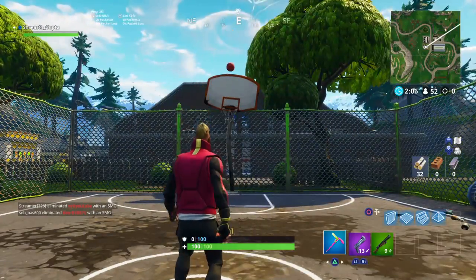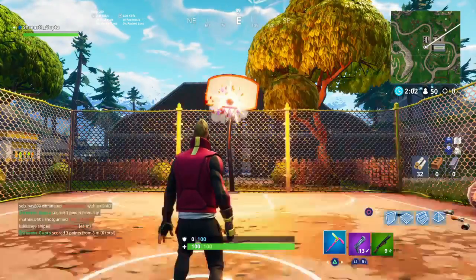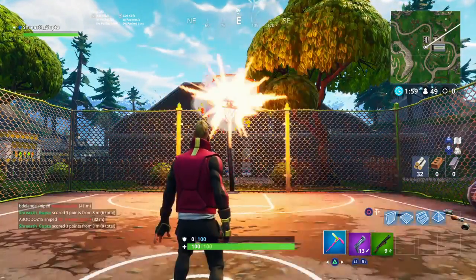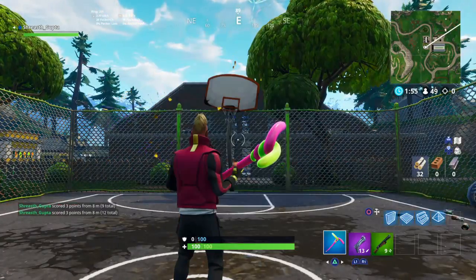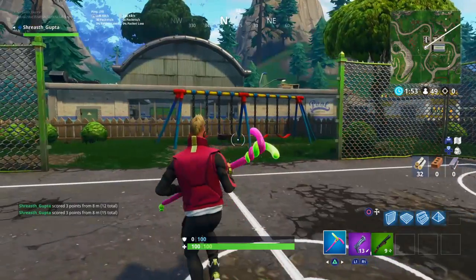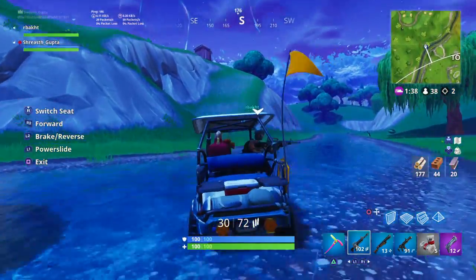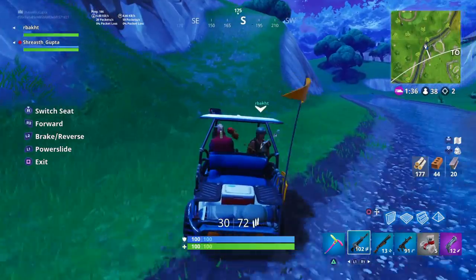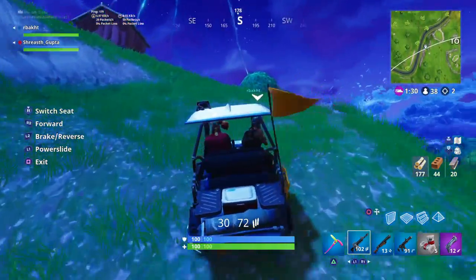The fourth challenge is to score three points at three different basketball courts. The basketball courts are at Salty Springs, football fields, Lazy Links, Tilted Towers, Retail Row, and Paradise Palms. You can do this challenge easily by landing at Salty Springs and scoring a basket there, then taking the launch pad from the mountain above and landing at Lazy Links to score there, then moving to another football field to score a basket.